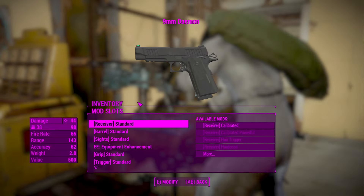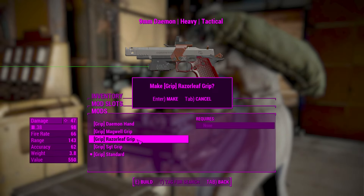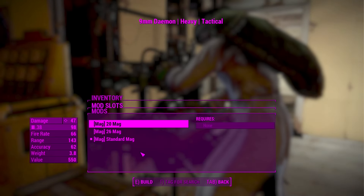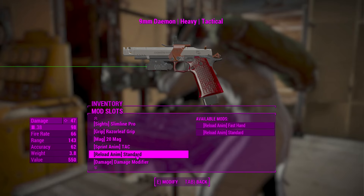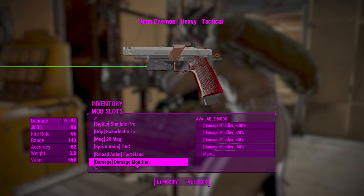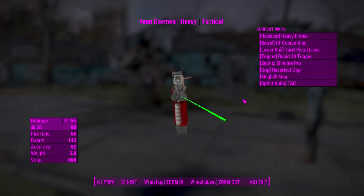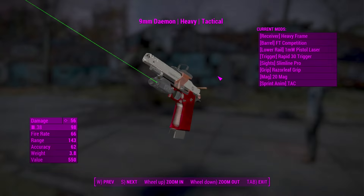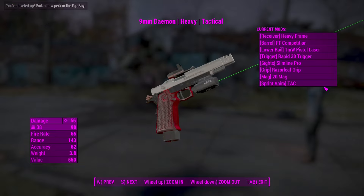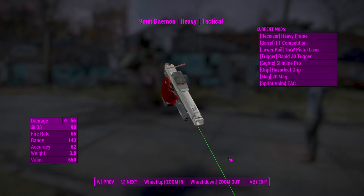There's also no power armor support, like one of the other weapons listed here. As you can see, there are a lot of really nice-looking mods you can put on this one. It also has custom sprint animations, reload animations, and a damage modifier. Here you have the weapon fully customized — very cool design. There are multiple variants but I'm only going to do one, since I'd spend a lot of time going through all of them.